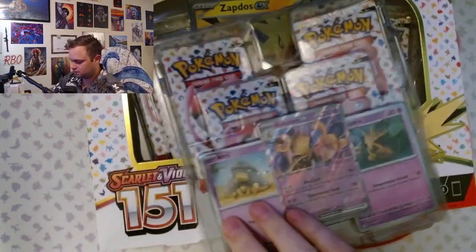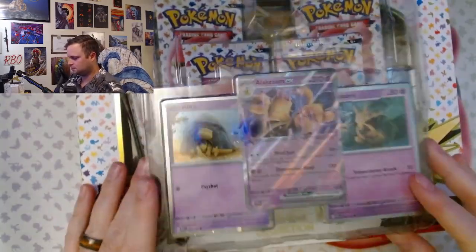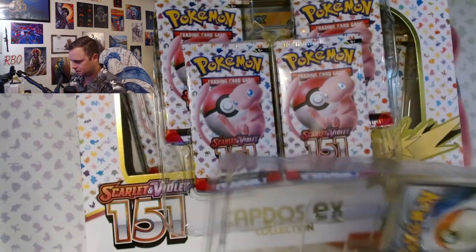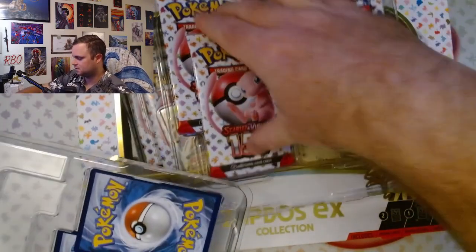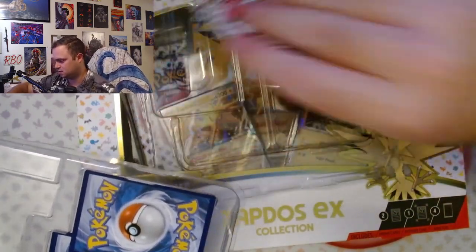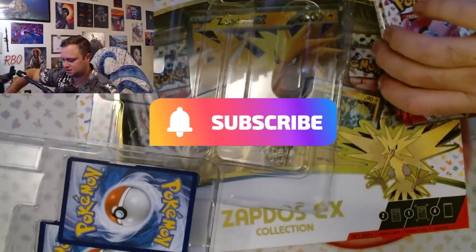First, we're going to go through with the smaller Alakazam set. Apparently, I don't know the whole history behind it, but this is the return of Alakazam in the English set for the first time since the base set — because magicians were suing Pokémon over the name or something crazy stupid.